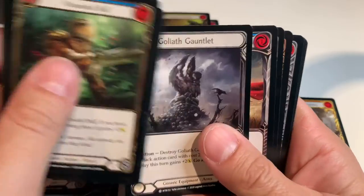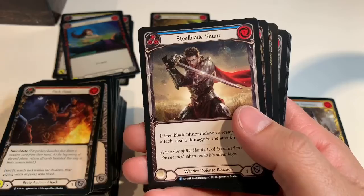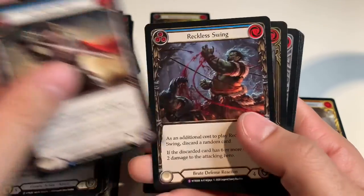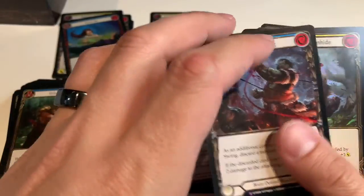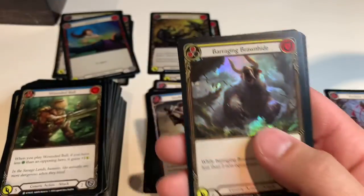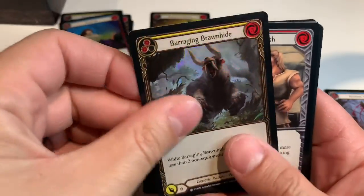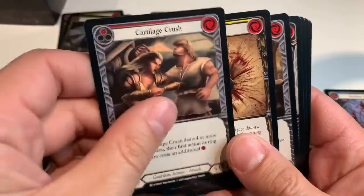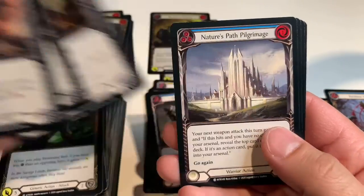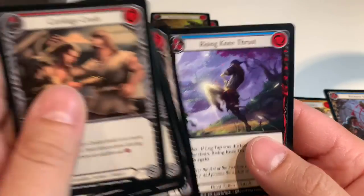Goliath Gauntlet — that's pretty artwork, looks like a nice monument. Into the rares: Steel Blade Shunt, Reckless Swing — that's an S, we don't have a spot for it so we'll put it there. Foil Barraging Brawnhide. Cartilage Crush, Smash Instinct, Stonewall Confidence, Nature's Path Pilgrimage, Surging Strike, Driving Blade, and Rising Knee Thrust.